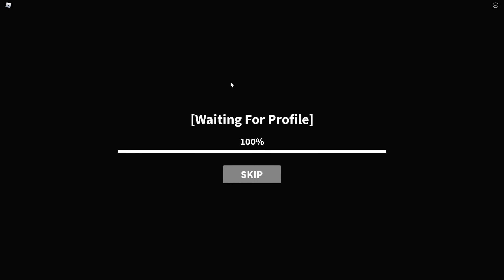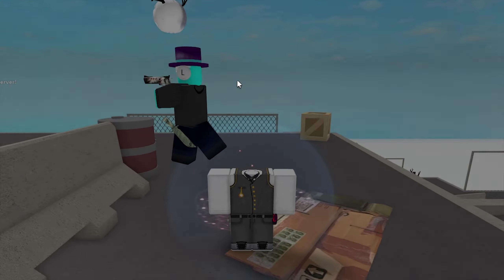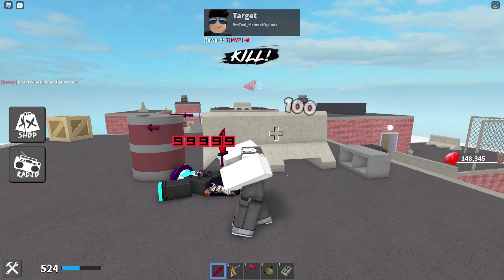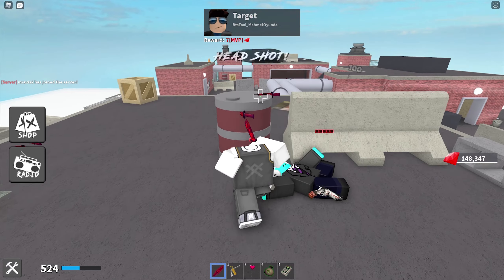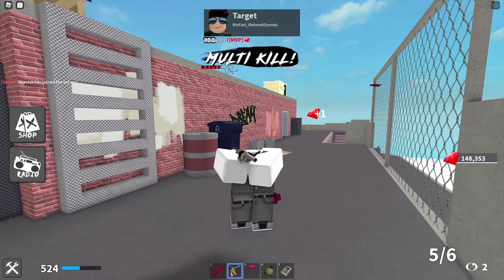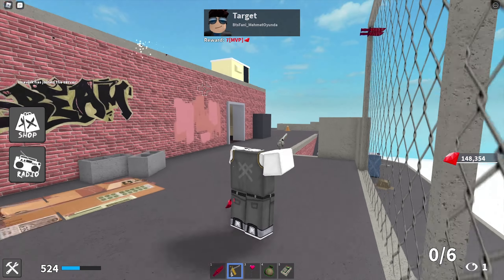Alright boys and girls, so there we go, round number two of course, with Spam Knife, Rapid Fire Revolver, and then of course now the Real Knife, so let's see how we can perform in this server. That was a very interesting sight to be honest. Now of course it's working — Rapid Fire Revolver just saved us right there, very nice, and thank you very much.